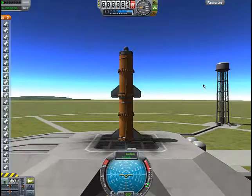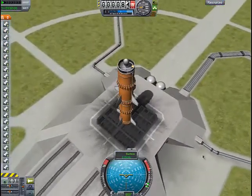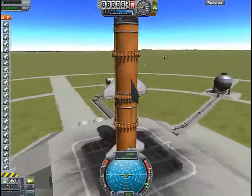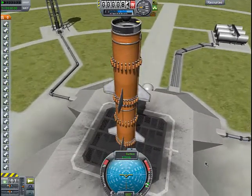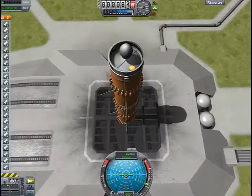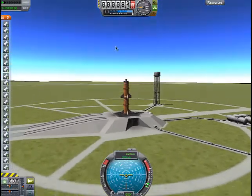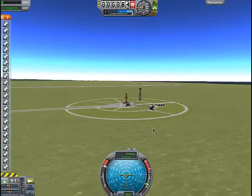Okay, I'm back again with the Sputnik Goliath. Yes, this is my new design. I scrapped Sputnik 8.0 — it failed pretty bad. I don't really care, cause I think this is gonna be bombin'. I'm reaching for at least 50,000 meters. This is all mini engines — this is how the Russians did it. Drum rolling up, and lift off.